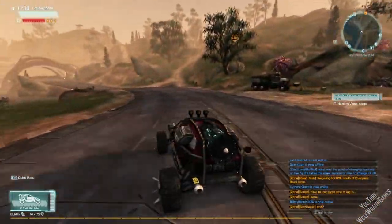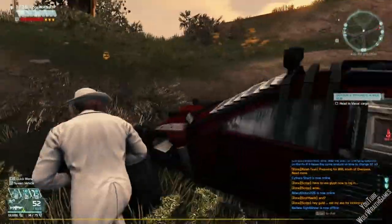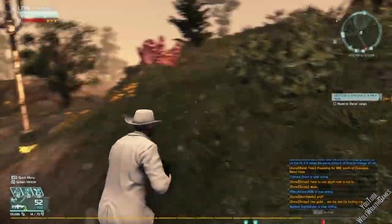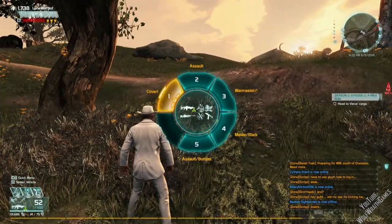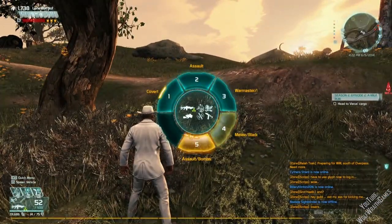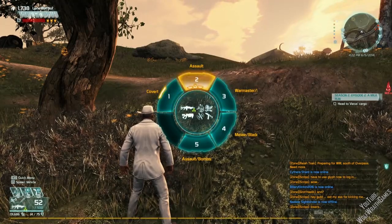So I'll show you how it changes. Now that I can go on foot from here — to change loadouts, you just hold the switch weapon button, and I've got all my loadouts here. Not only is the text not showing, but now if I go to change to Assault, my character does that.